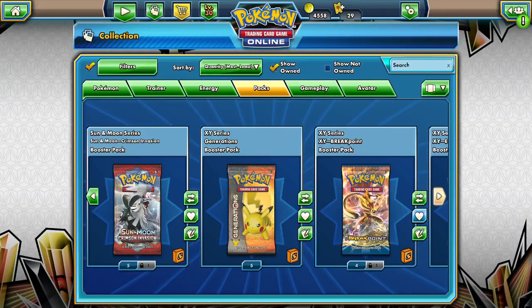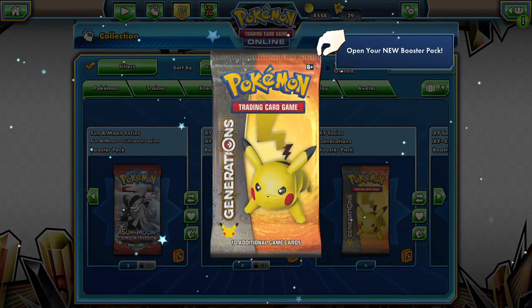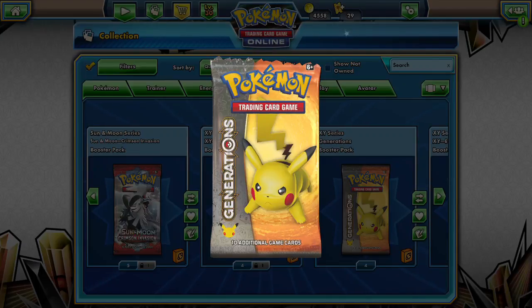Hello friends, StabberDriver here and welcome back to another pack a day. We have a few more Generations packs here to open. We have five in total. We're going to open up one today, two tomorrow, and two on Saturday. Let's see what we get in our Generations pack today.